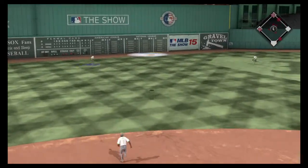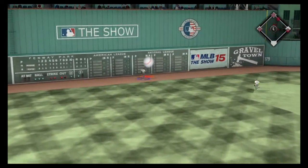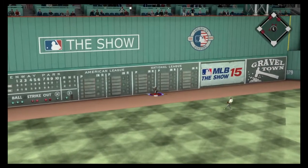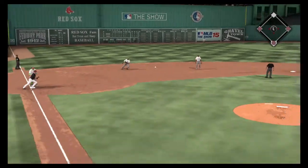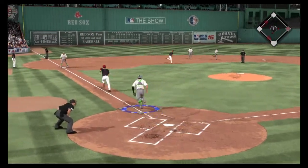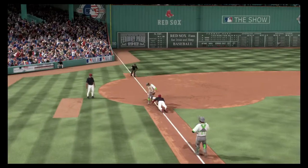Swing and a fly ball — and that should be deep enough to end it. He leaps high at the wall as he makes the catch, and he took away extra bases right there. He'll try to get back now.